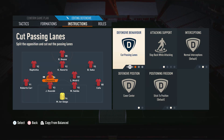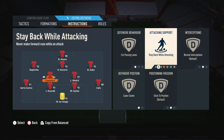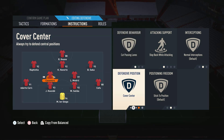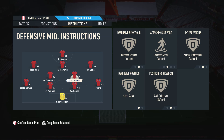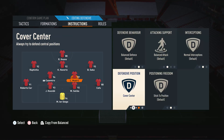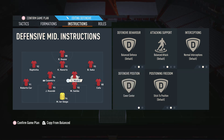For the left CDM — the more defensive-minded player — we have him on stay back, cover center, and cut passing lanes. Stay back keeps him from going forward; cut passing lanes means he's always looking to intercept those passes; and cover center means he defends the central areas. For the right CDM — the box-to-box player — we have him on default settings and cover center, giving him a free role while ensuring he covers those central areas.